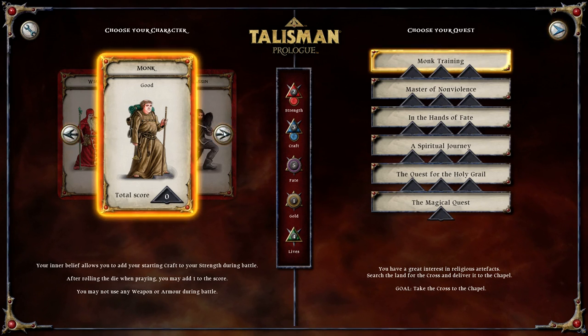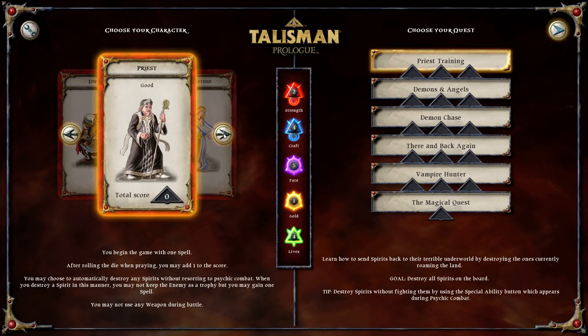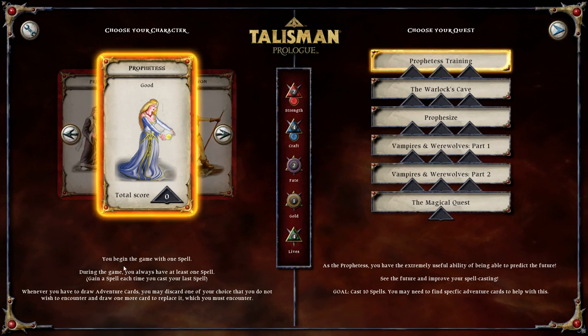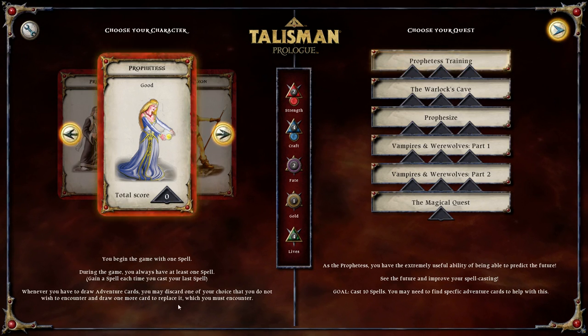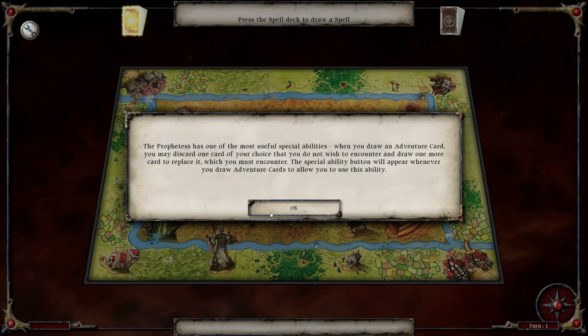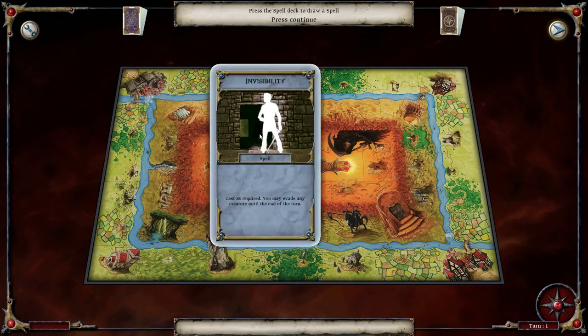I'm thinking about doing another one. Let's show the Prophetess - that sounds really cool. We have to cast ten spells. We begin the game with one and always have at least one, similar to the way the wizard worked. Whenever you have to draw adventure cards, you may discard one and then you have to encounter the next one. That's quite a strong ability and I really like it.